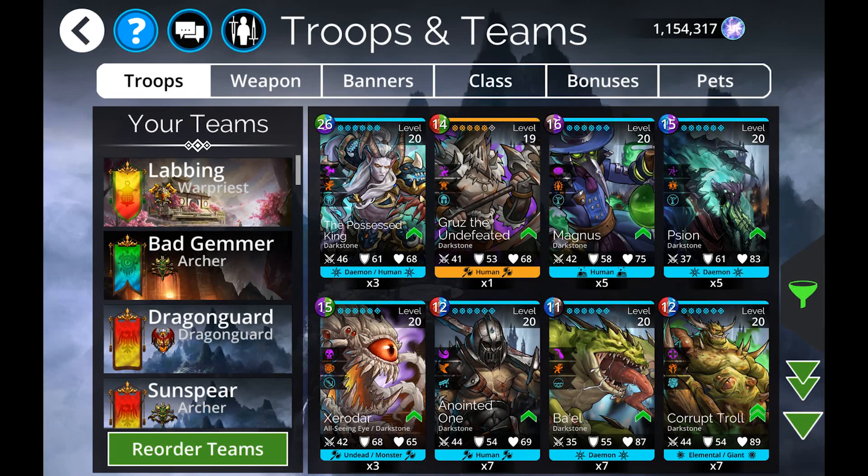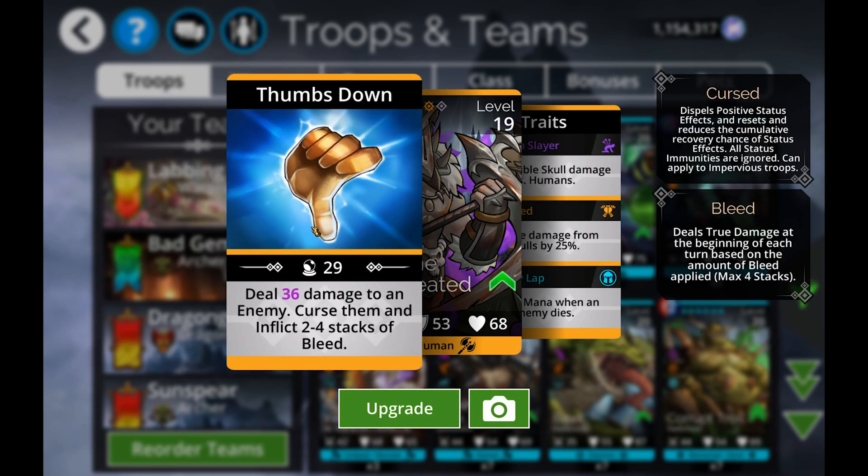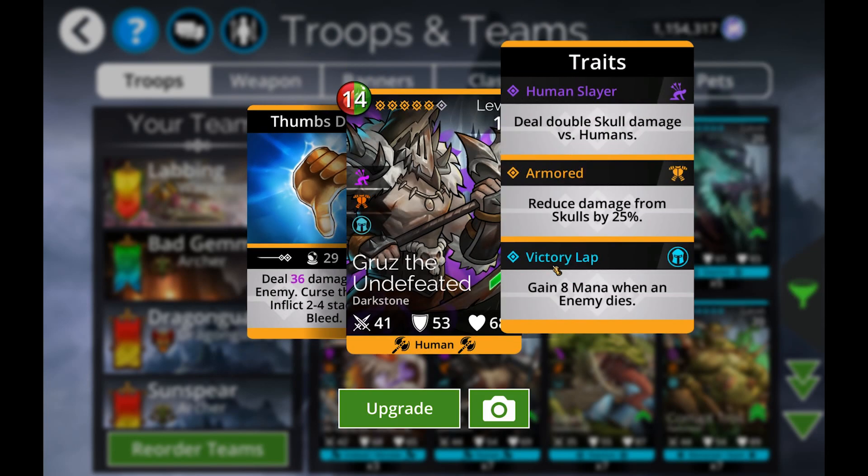Please do roll those dice — he is the best. We've also got Gruz the Undefeated, who's brand new this week and only available in event chests. Admittedly, he's nothing really all that crazy — dealing damage to one specific enemy, cursing them, and then inflicting two to four stacks of bleed. It's all kind of whatever, nothing all that interesting.